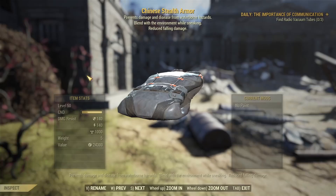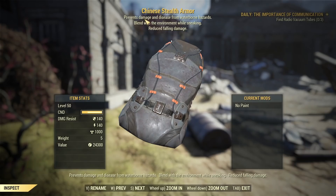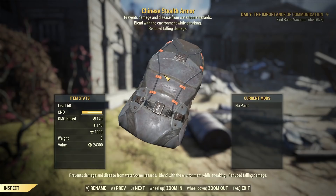But now to the point: Chinese stealth armor. I was testing it today and I have a lot of good to say about it. As you can see from the description, it prevents damage and diseases from waterborne hazards, lets you blend with the environment while sneaking, and reduces falling damage. All the good stuff. And importantly, it's not a legendary item — it's a craftable item, similar to a hazmat suit. To obtain the plans, I don't want to give spoilers, but you need to follow the Settlers questline.